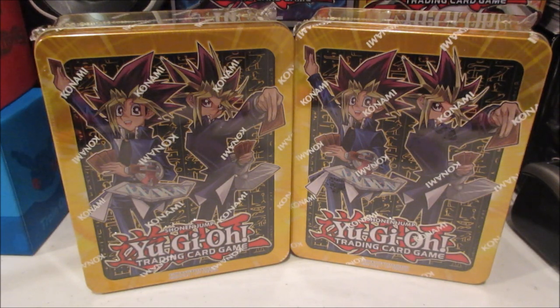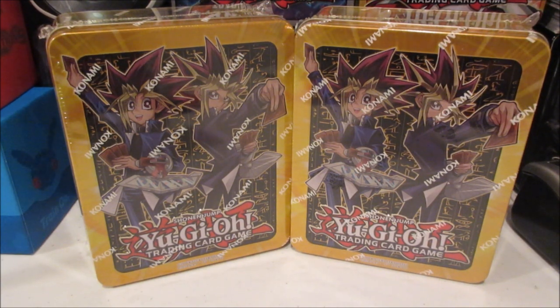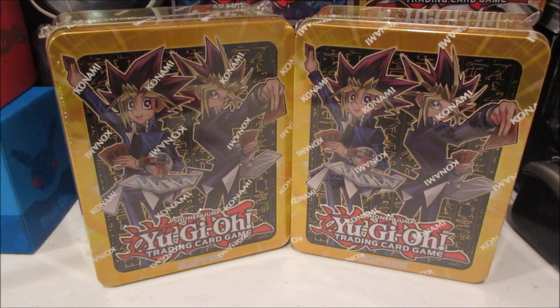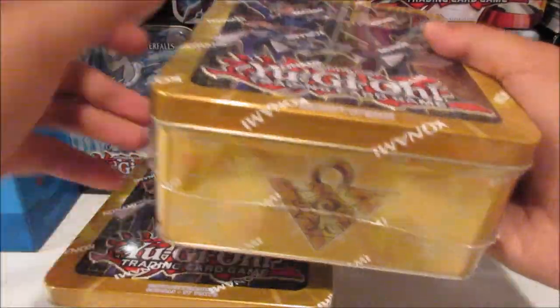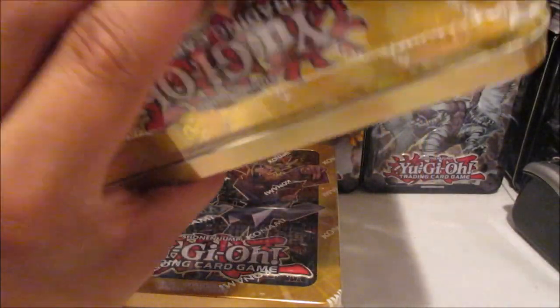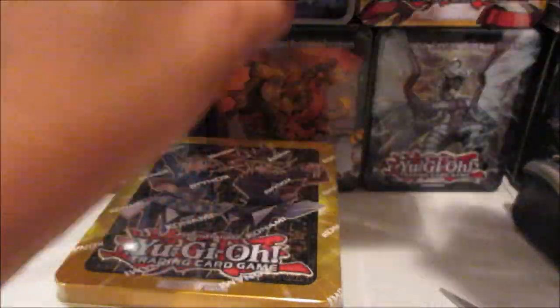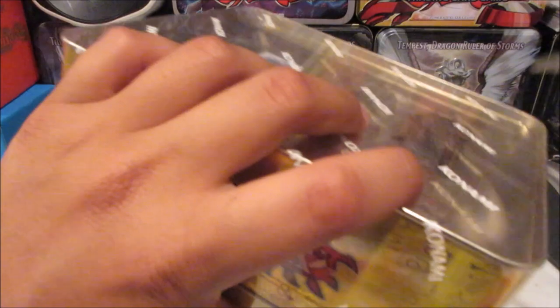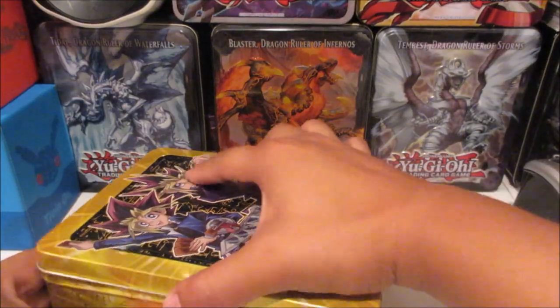Hey guys, today I picked up the new Yu-Gi-Oh mega tins from my locals. I got two of the Yugi and Yami ones, and also two of the Kaiba tins which I'll be opening in a different video. For this video I'll be cracking into two of the mega tins featuring Yugi and Yami — the Pharaoh, Atem, the nameless Pharaoh, whatever you want to call him. The designs for these mega tins are really cool, the colors and artwork look really nice.